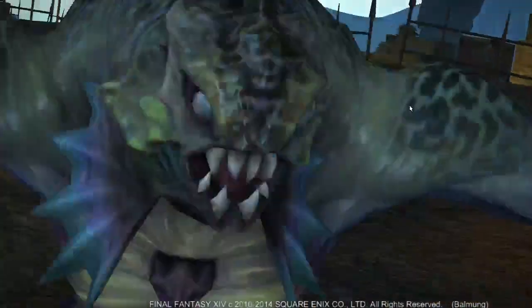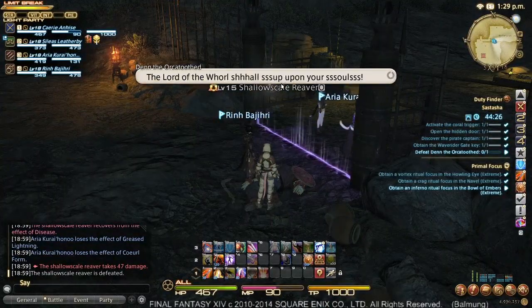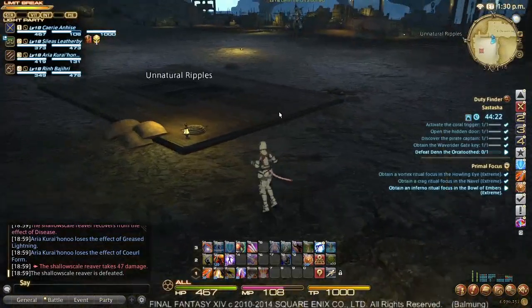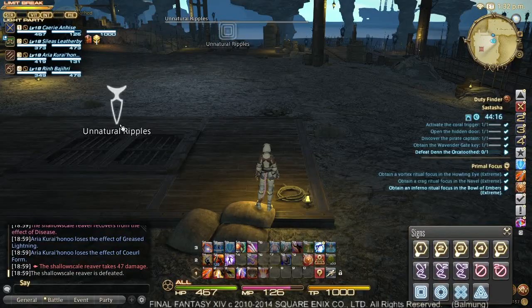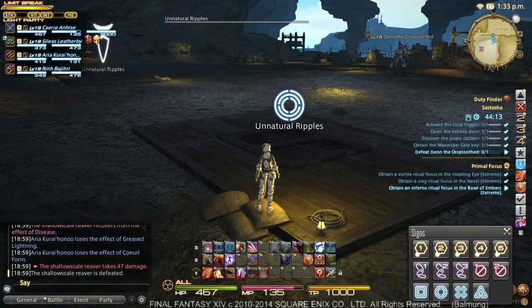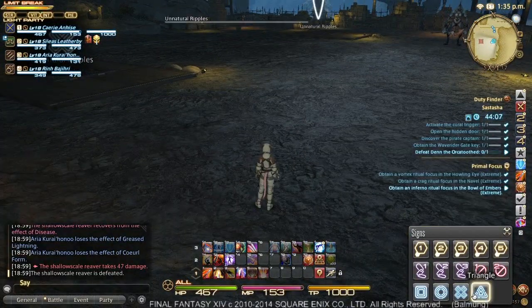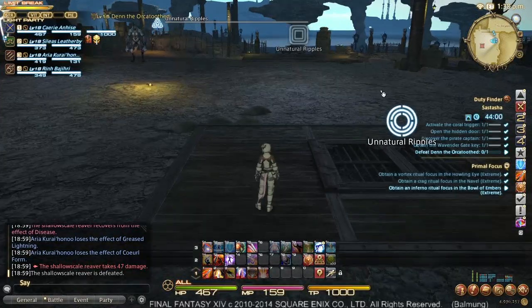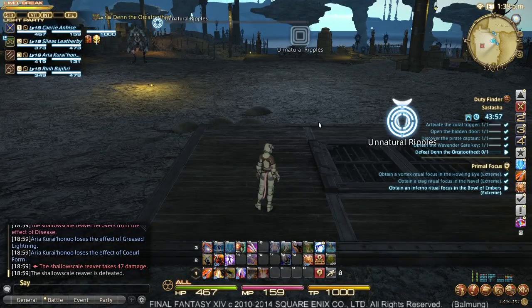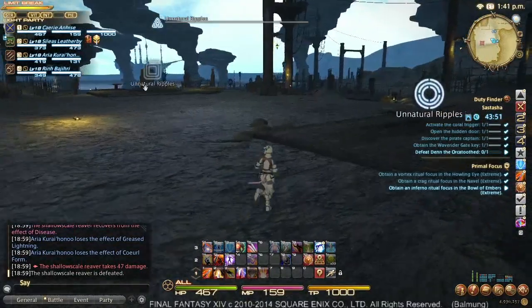The cutscene will introduce the boss, and then we'll go in for our boss fight. Some story dungeons will have more story, some will have less. We see that in our absence the last of the Reavers has been killed. There will be several areas here — several marks. We will mark them each with a different geometric symbol, just because there are four geometric symbols and four pieces.